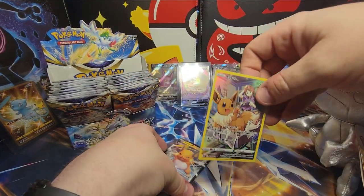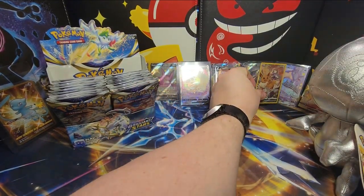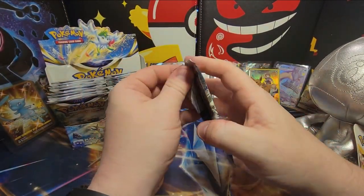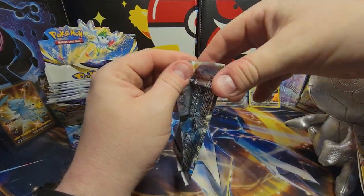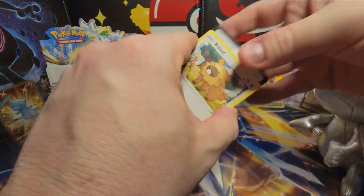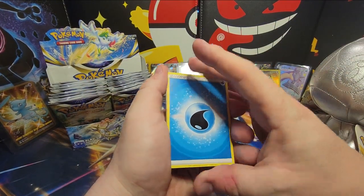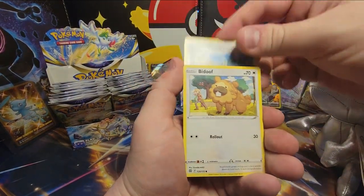If you haven't already, go check out my eBay — a lot of the cards I pull here on camera will be put up on auction. There's usually a buy it now option. My eBay seller name is Misfit Cards. You can also check me out on TikTok at The Commissioner, and on YouTube it's The Commissioner's Cards. Water Energy, Shaymin's Care, Bear Hug, Collapse Stadium, Beedrill — not that great.